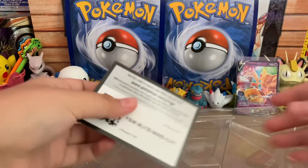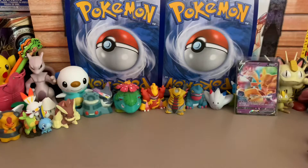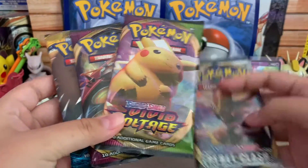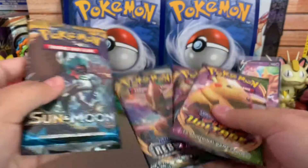Here's the code card if anyone wants it. All right, so we got four boosters: we got a Sun and Moon, two Vivid Voltage, and a Rebel Clash. Let's start with Sun and Moon.